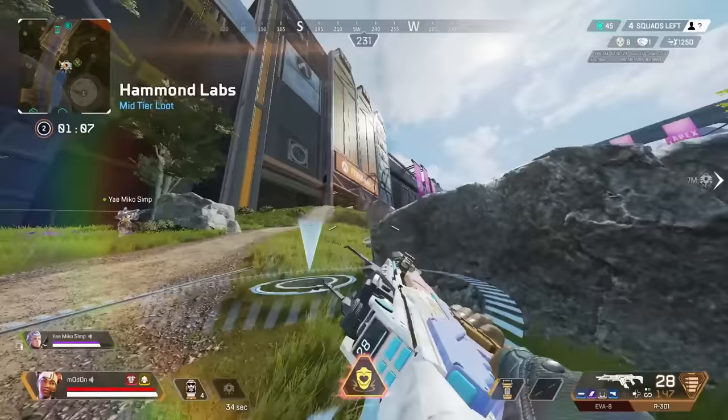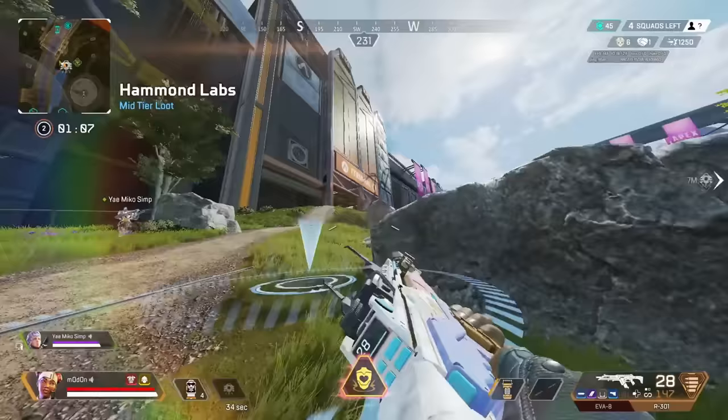If you want to start a fight, you can always drop your care package. Any half-aggressive teams will see this as an invitation and immediately head towards your position.